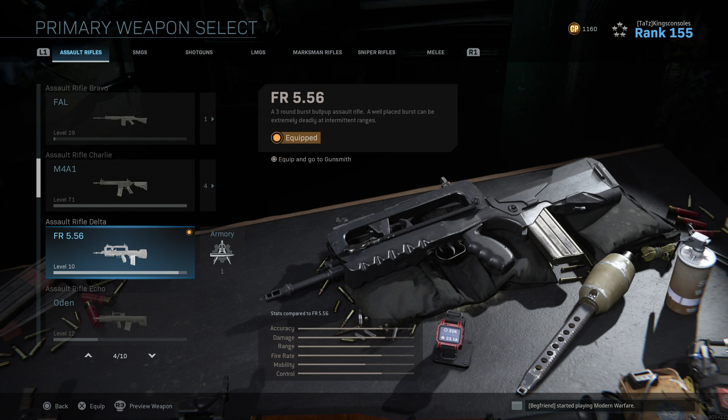Alright folks, welcome back to King's Consoles, here with some more Call of Duty Modern Warfare blueprints. Today we're going to be looking at the FR5.56, otherwise known as the FAMAS.